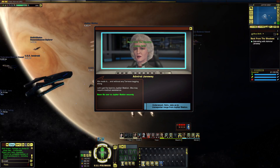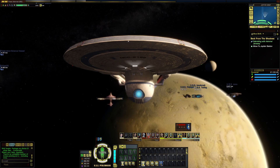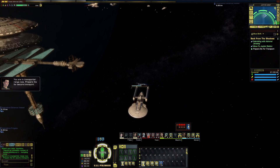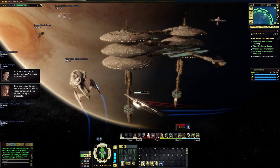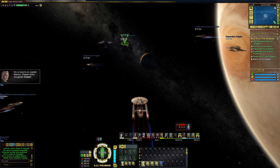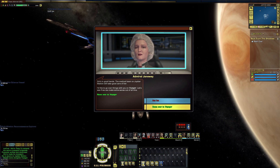We made it, and without any Terrans tagging along. Let's get Ilea back to Jupiter Station — she may require medical assistance. You are in transporter range now. Prepare Ilea for secure transport. Ilea's pod is reading all systems nominal. Protocols verified and confirmed. Ilea is secure on Jupiter Station. Please come alongside Voyager. Ilea is in good hands — the medical team on Jupiter Station will take good care of her. I'd like to go over things with you on Voyager. Let's see if we can make some sense out of all this.